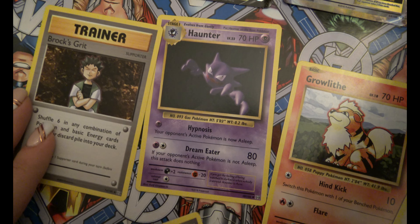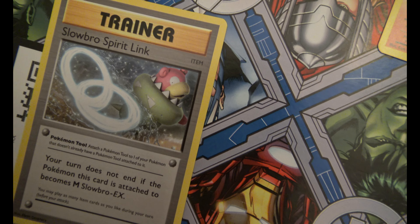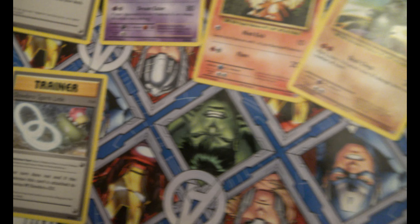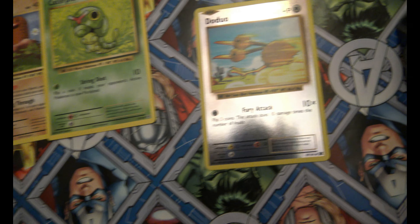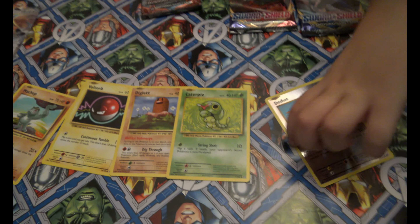Hunter. Trainer. UDD! And Trainer Spear Link. This one is very beautiful, but this one has a little circle here on the bottom if you can see it, so it's not a rare one. It's okay. Let's move on to the next pack.